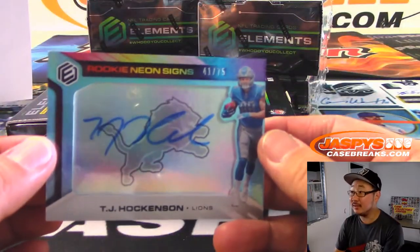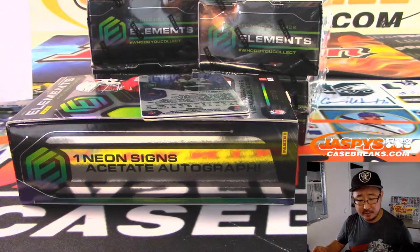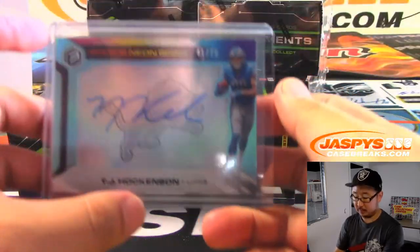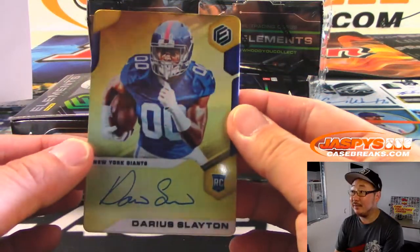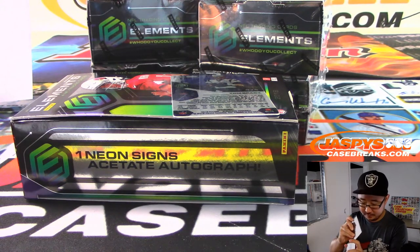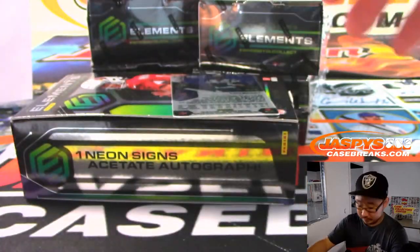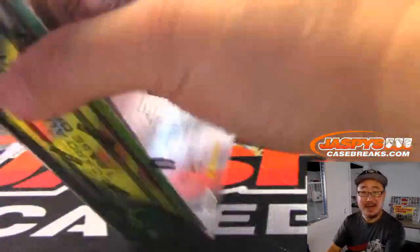Now we've got TJ Hawkinson — I like that logo in the back and the autograph over it, 41 out of 75, Detroit Lions. I think that was Ryan Rayner. Ryan with last fought mojo. And the autograph is Darius Slayton for the New York Football Giants, 33 out of 50 — Chris Maxwell again. And there's Tom Brady, 28 of 75. Next box.